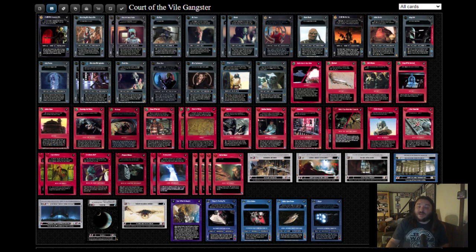Speaking of Scum, Scum and Villainy is the engine of the deck. Every time you initiate battle, you retrieve two force, and all of your aliens are at a point minus one. You can see why Light Side would want to cancel it.